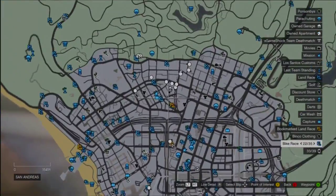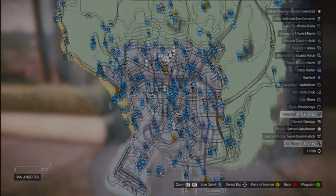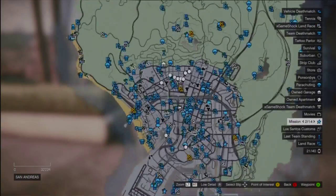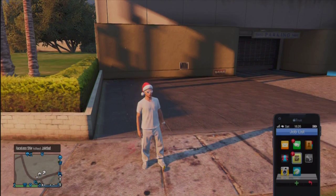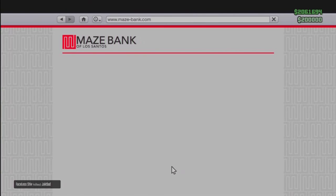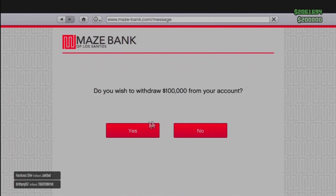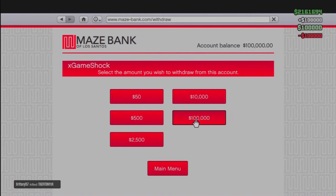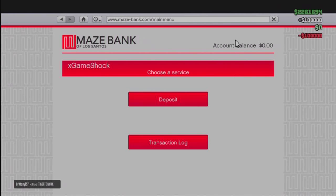First of all, you want to be in an online game — the fuller the better, because you won't actually be able to see people's blips. The fuller the game, the easier it will be to find people and troll people or do whatever you want. Make sure you're in a full game and remember where people are before you go into the glitch. You then want to go into Maze Bank on your phone and internet and withdraw all of your money from your bank. Remember — withdraw means taking all the money out of the bank and putting it into cash. It's very important that you do this, otherwise you'll end up wasting your money.